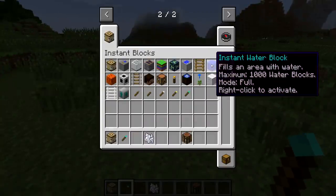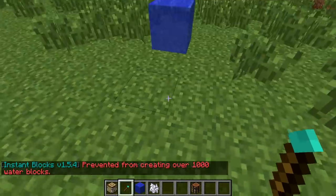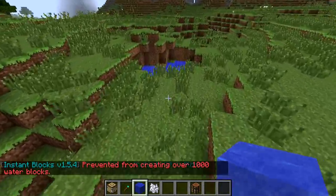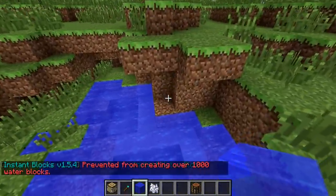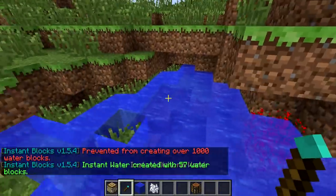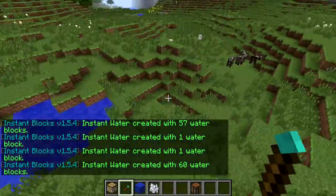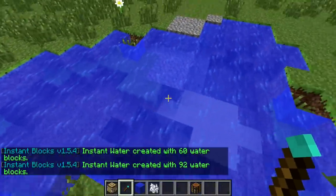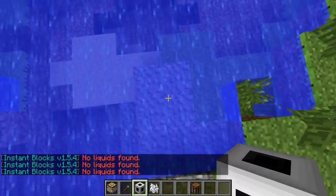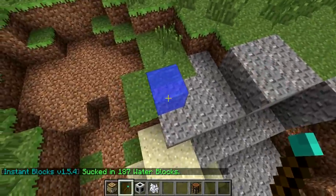So that's very helpful. Instant Water Block — fills an area with water. Okay, 1000 water blocks mode full. We're about to see water going everywhere, I'm pretty sure. Let's maybe try here. 'Prevented from creating over 1000 water blocks' — not too sure why. Maybe I have to place it in here. There we go — that kind of worked, filled up the area. Look at that, pretty awesome. If I do it like here it's gonna go all around. That works — it sucked up 187 water blocks — and then we can just remove that.